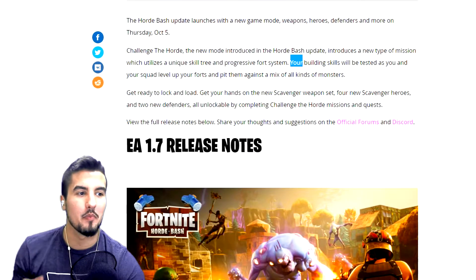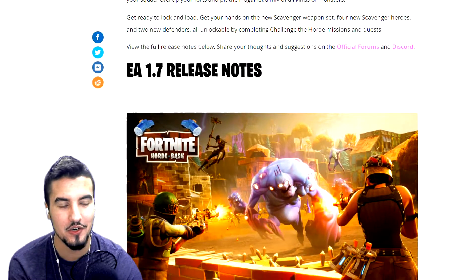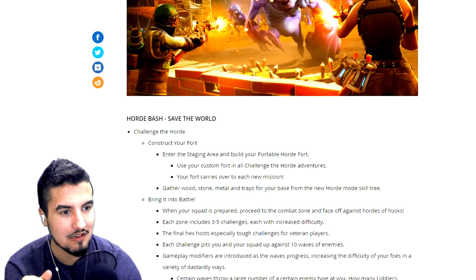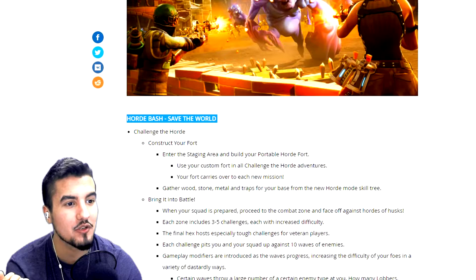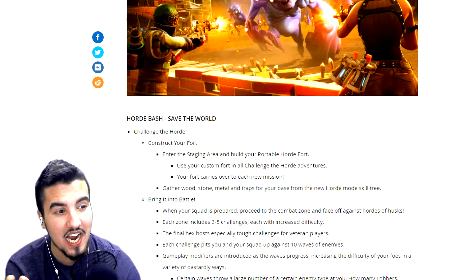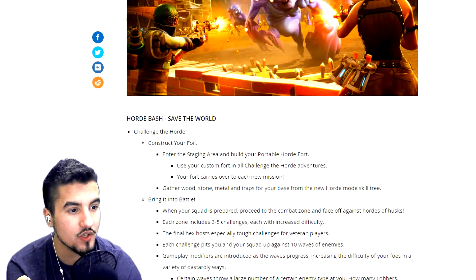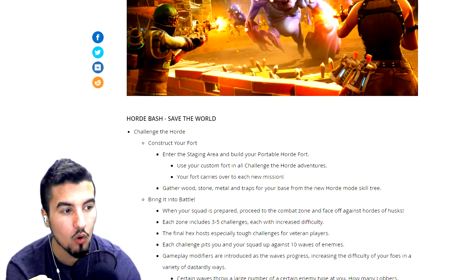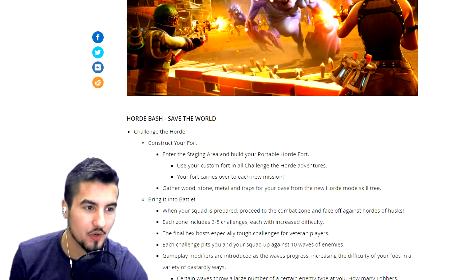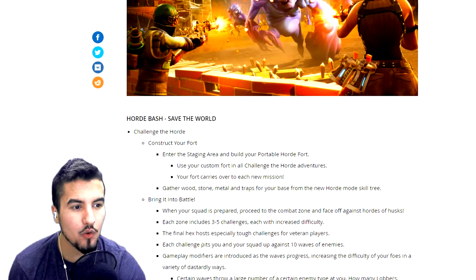So in Horde Bash's Save the World mode, you challenge the horde and construct forts. You enter a staging area and build your prototype horde fort, then use your custom forts to challenge horde adventures. Your fort carries over each new mission, so there's an evolution to it — it's like round-based. You gather wood, stone, metal, and traps for your base from the new horde mode skill tree.